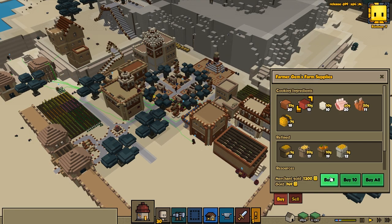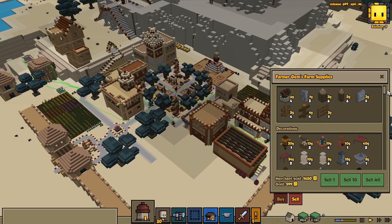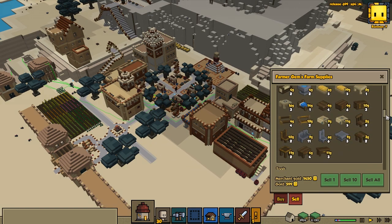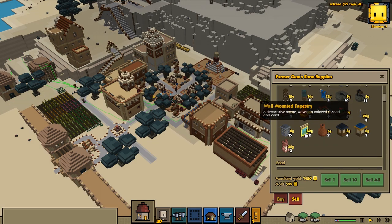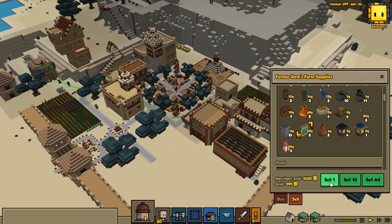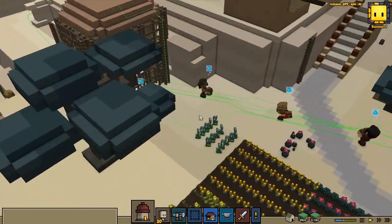Let's buy some yak meat — that's really expensive by the way, 75 gold each. Let's see if we might have some to sell; it would be good to trade some stuff. I like to do these paintings, they sell pretty good. The wall-mounted tapestry sells for 32 gold, really good, and only takes 4 fibers — even though we don't really have super many fibers here with Rayyas Children.